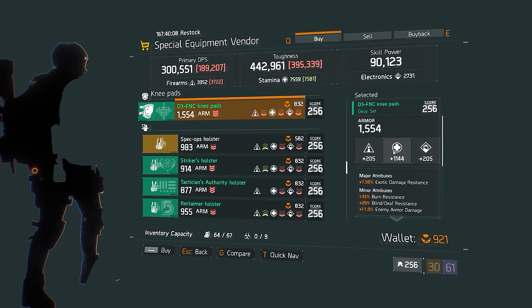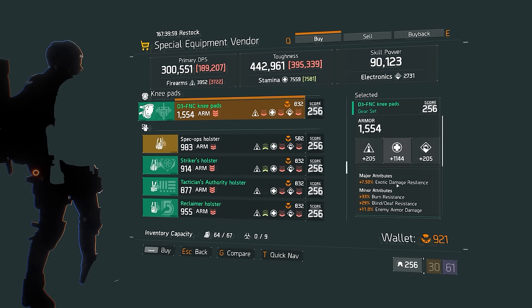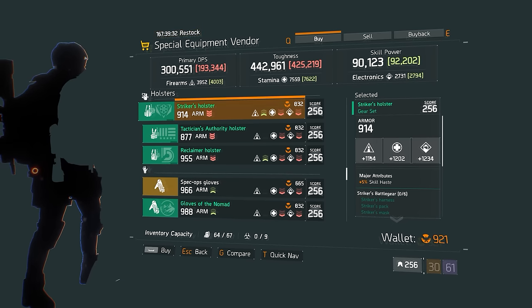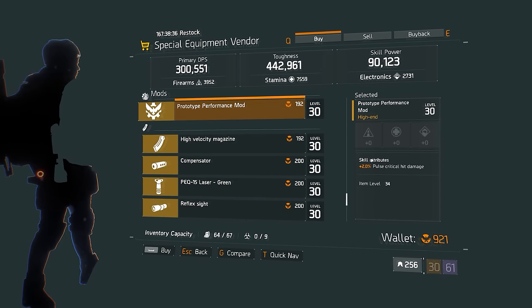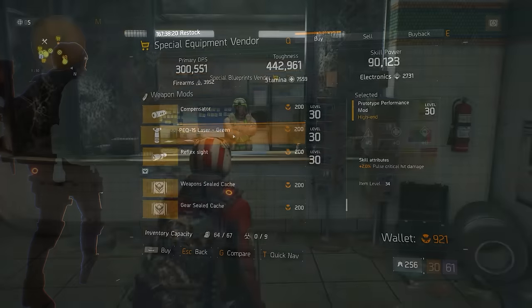These Defense knee pads are okay — the stamina roll is on the low side and it hasn't rolled with base armor, but it does have enemy armor damage in that bottom minor attribute slot. Just change that one to armor and you've got an okay pair of knee pads. There's a Striker's holster rolled 1200 in both stamina and electronics, but it doesn't roll armor so you'll need to reroll that. The Reclaimer holster has rolled fairly well in firearms and stamina but a bit low on electronics — reroll this armor. Finally, there's a prototype performance mod rolled for pulse critical hit chance at 2%, which is actually the max roll. You've most likely collected these already, but there you go.